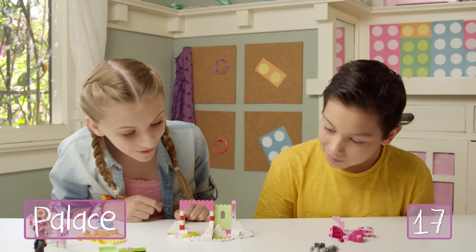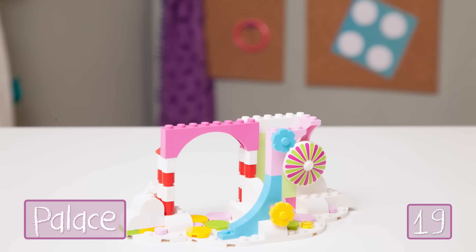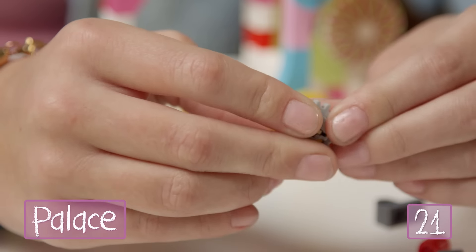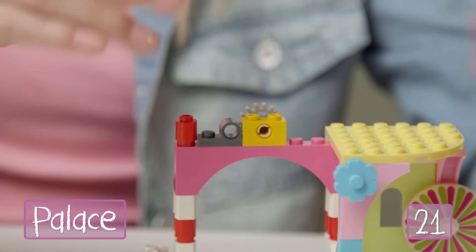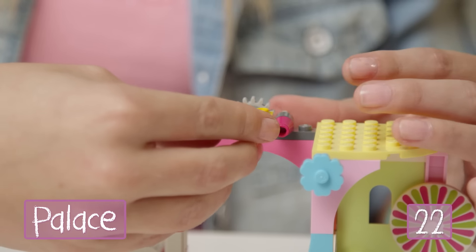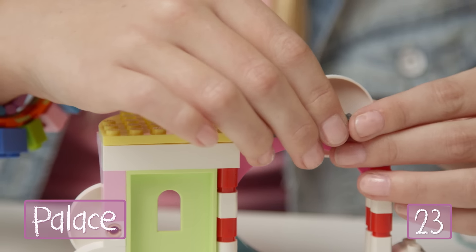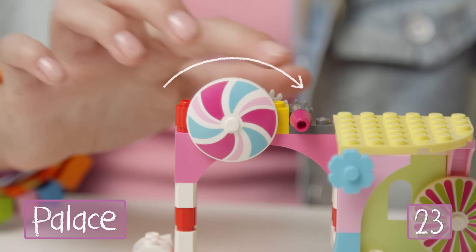Now I'm going to start on the slingshot. I'll start by adding this curved white piece, these red pieces, and build this rotating red and white piece. Now we'll build and decorate the piece we'll use to launch our projectiles and attach it right here. We'll finish it off with some more white pieces, then finally stack our shooting flowers. That is a pretty impressive defense — let's test it out! Okay Wildstyle, we should probably practice our slingshot skills. I have a feeling we're going to need this. Step aside Emmett, I'll show you how it's really done — pew pew!